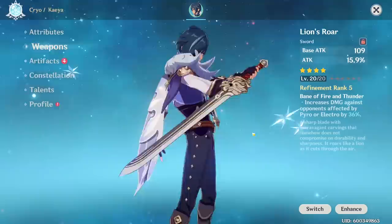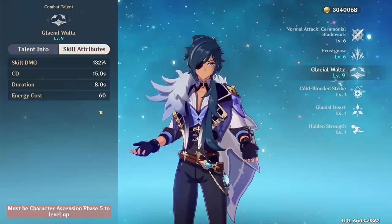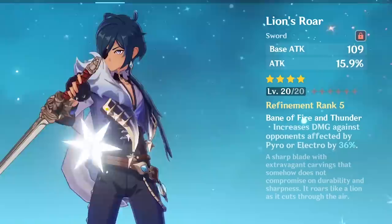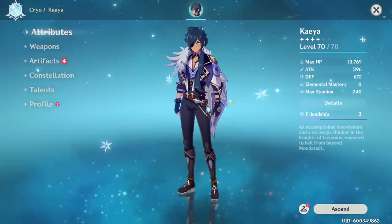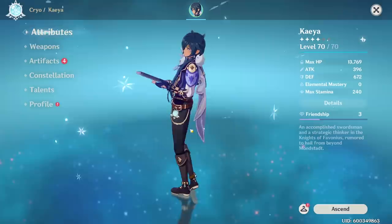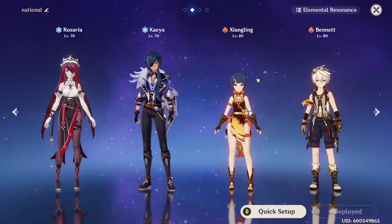An important note on Kaya versus other Cryo characters like Chongyun or Rosaria: Kaya benefits a bit more from ATK, or rather less from Elemental Mastery. This is because Kaya's Elemental Burst has ICD, so it only melts 1 out of every 3 hits. When you don't trigger a melt reaction, Elemental Mastery does nothing for damage, so ATK can be more beneficial. Fortunately, Lion's Roar — which has a passive that increases damage by 36% against opponents affected by Pyro — has an ATK% substat. For Kaya, aim for about 100–200 Elemental Mastery. It's not that EM is useless on Kaya, but it is less effective. The best solution is to use an optimizer.